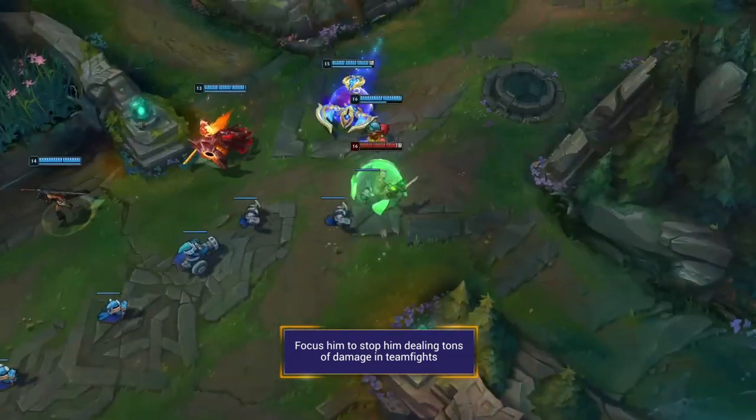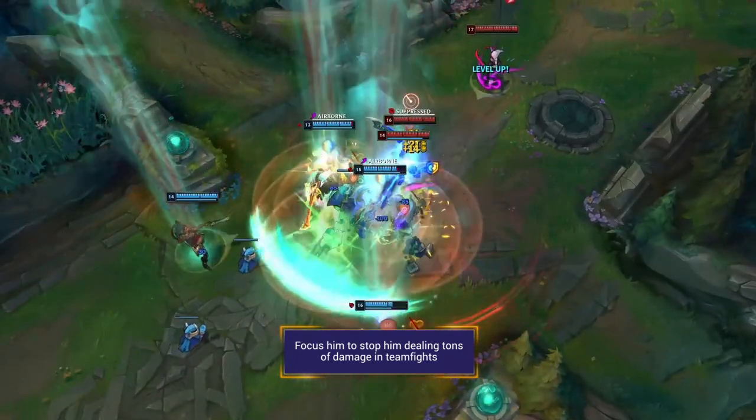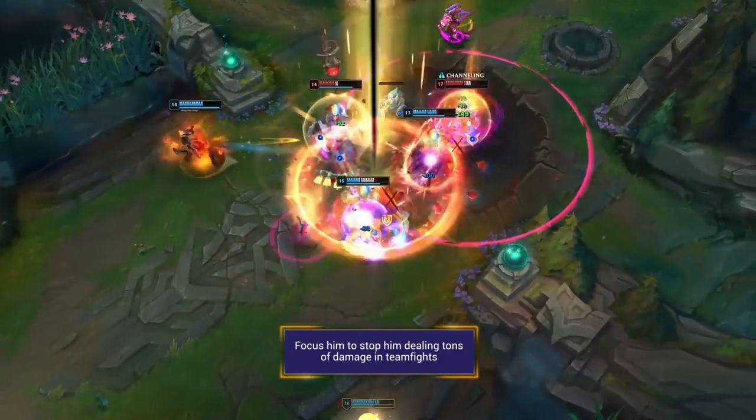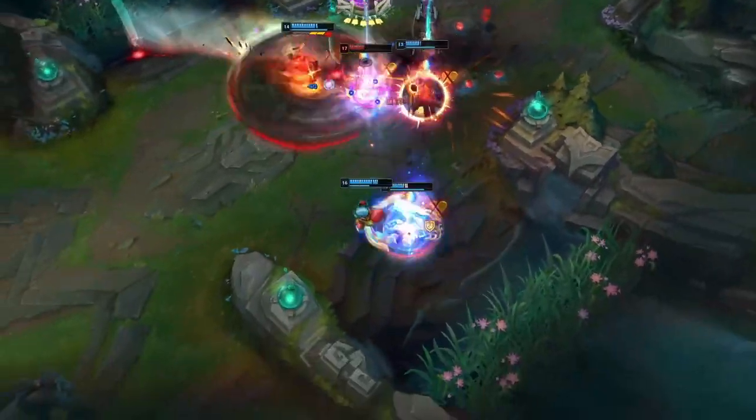Focus him. Ziggs is an AP carry and a late game monster. He will be your priority in the late game, so make sure you and your allies are focusing on shutting him down, otherwise he will just destroy your whole team.